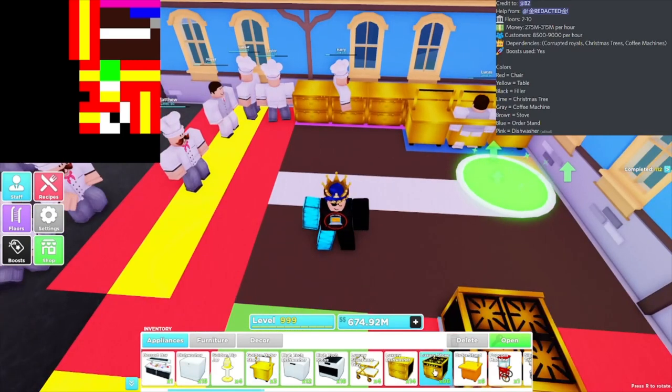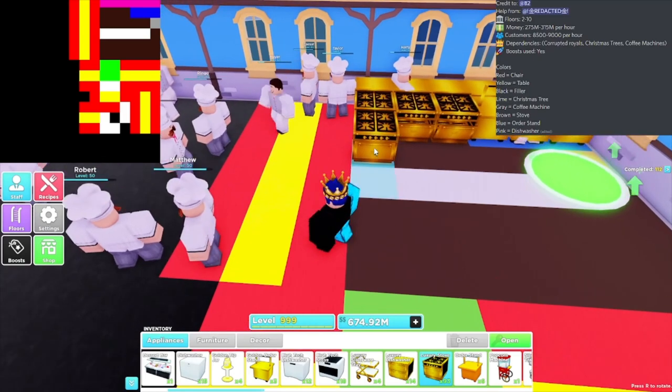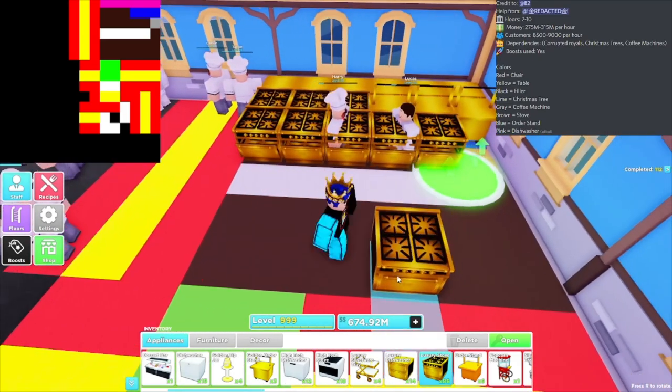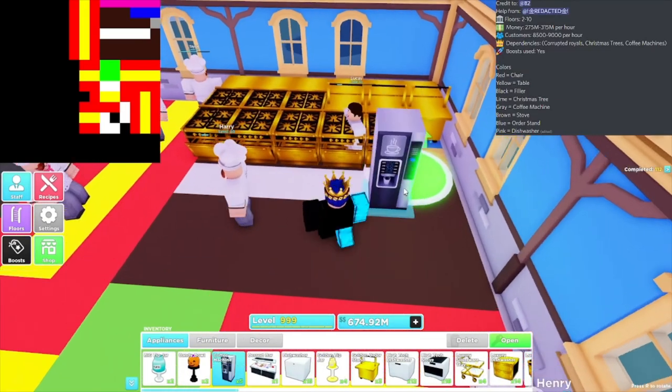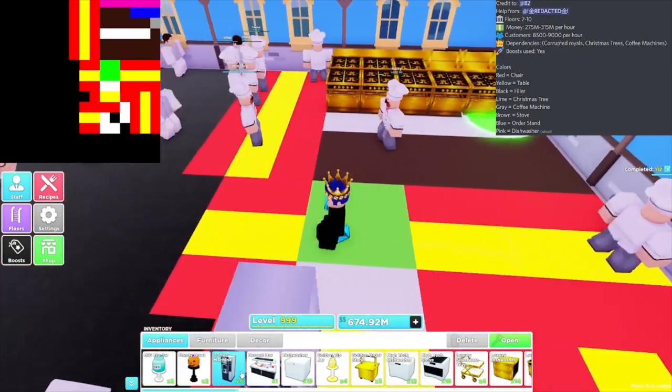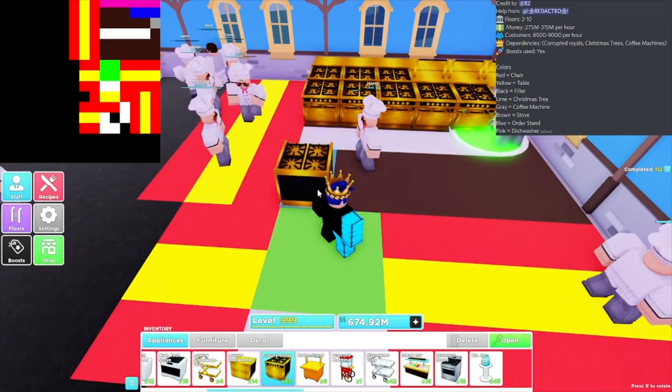We're gonna start with three golden order stands, and then we have three stoves right there, followed by five more stoves. Then we're gonna switch it over and have a coffee machine.